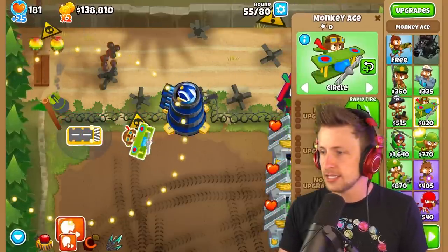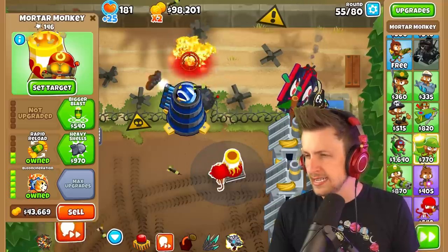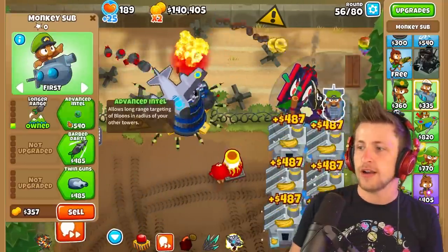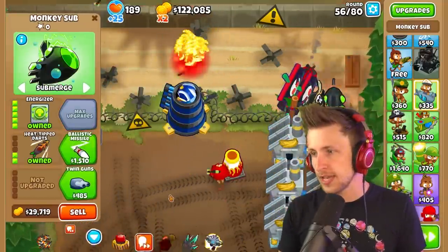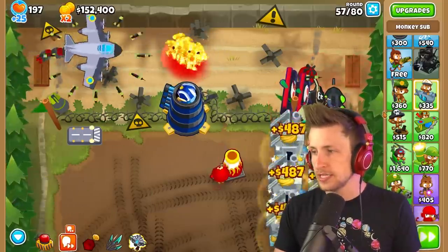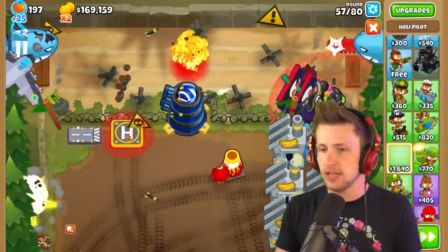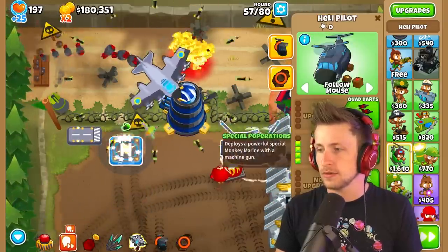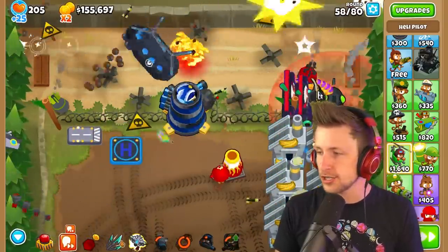We definitely gotta get a plane. Let's get ourselves the Tsar Bomba. I feel that we have to get a submarine — right, if you don't get a submarine, that's just bad luck. What else are we missing? We have a sniper, we have a dartling gunner, we don't have a helicopter. Let's get ourselves a helicopter. Let's get a Special Poperations up in here.